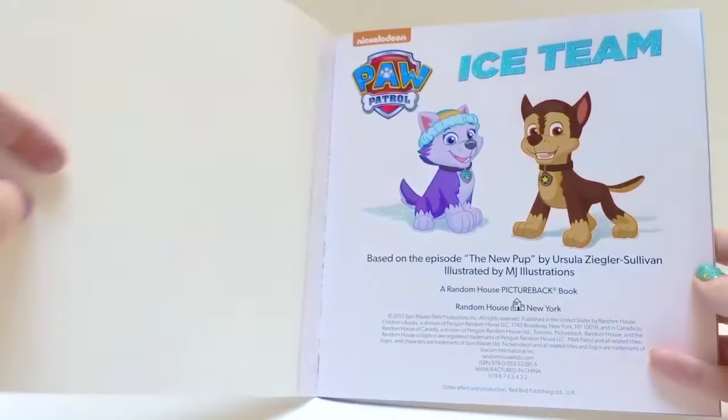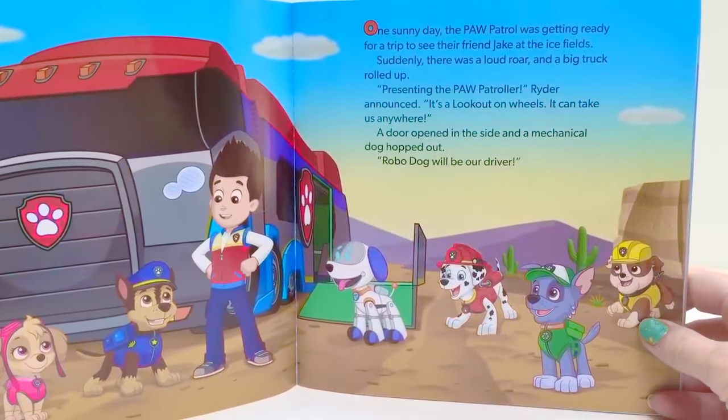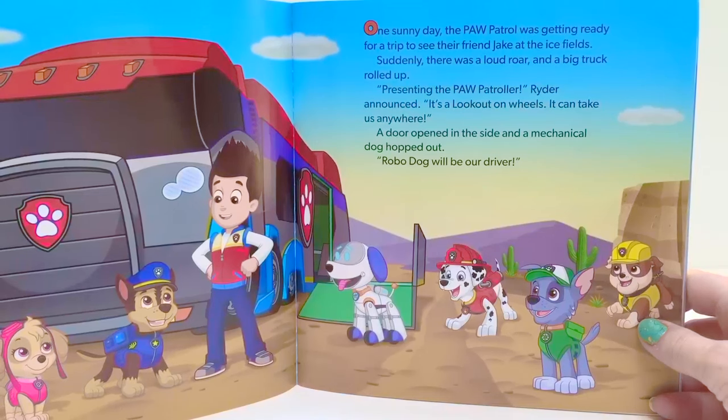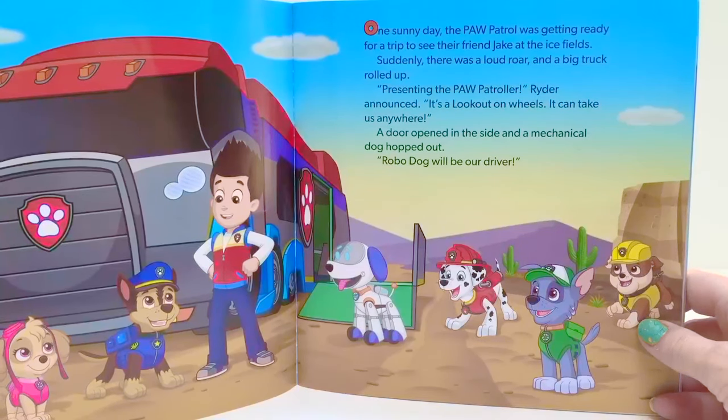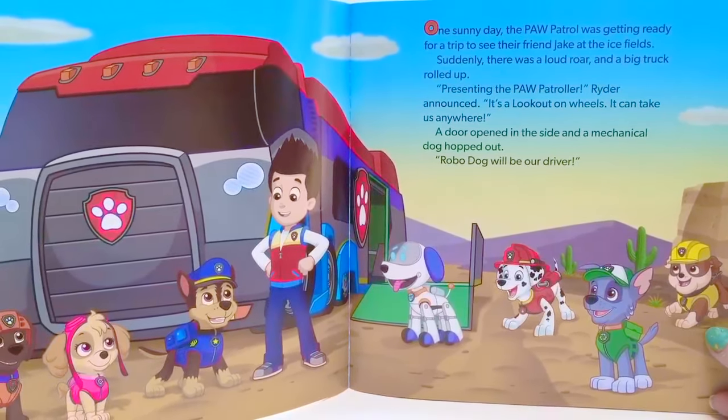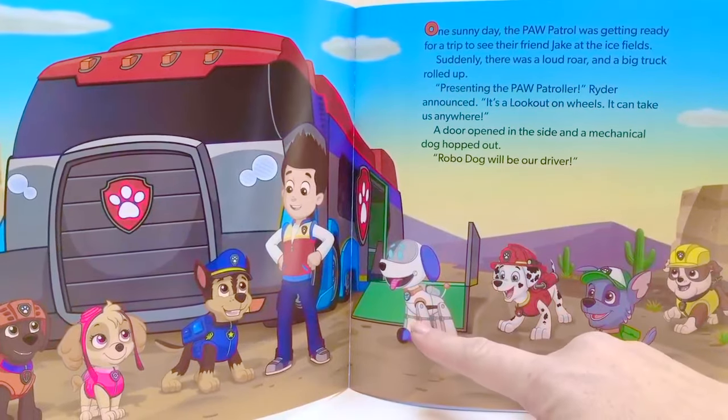Let's begin the story. Ice Team. One sunny day, the Paw Patrol was getting ready for a trip to see their friend Jake at the ice fields. Suddenly there was a loud roar and a big truck rolled up. Presenting the Paw Patroller, Ryder announced — it's a lookout on wheels, it can take us anywhere. A door opened in the side and a mechanical dog hopped out. Robo Dog will be our driver.